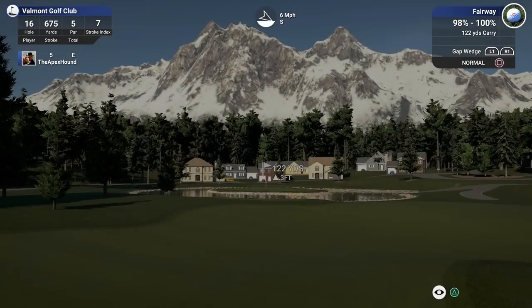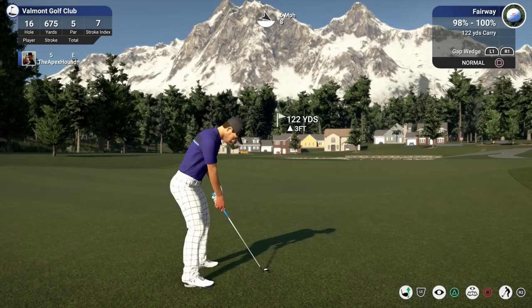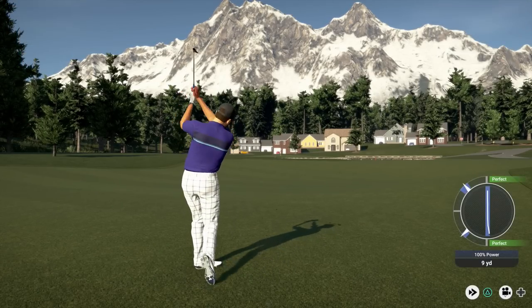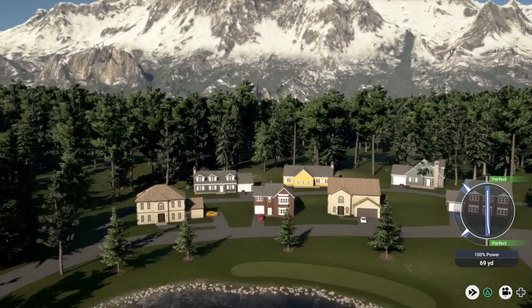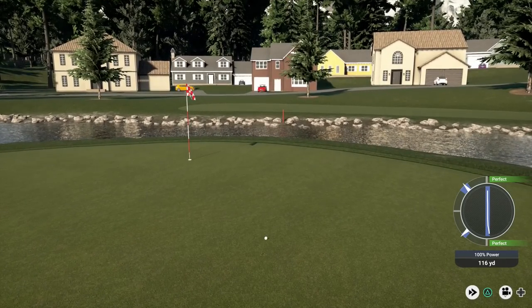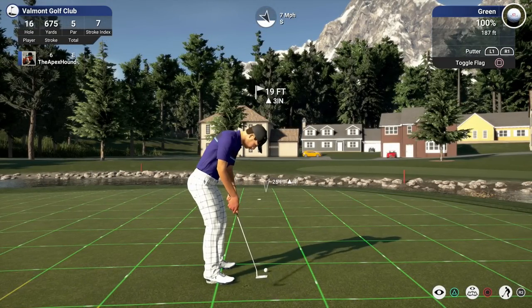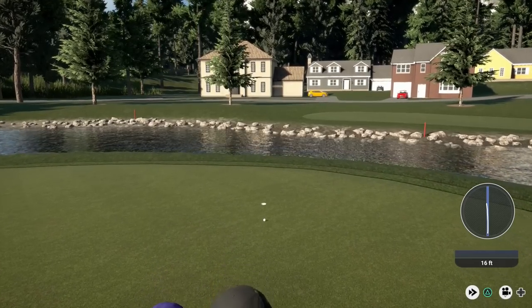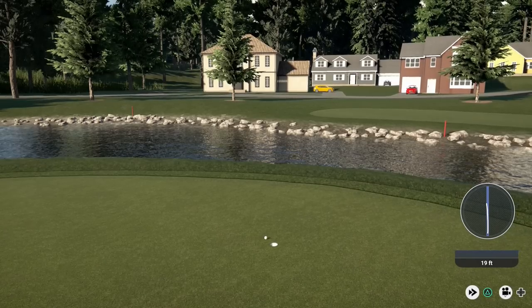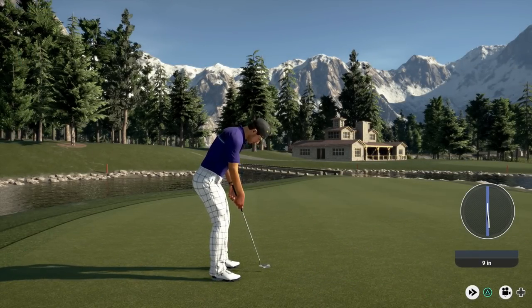About 120 yards or so to the pin — six mile-an-hour winds. Let's just hit this. Okay, that was better — that was nice. A little bit to the right, a little bit short, but it's okay. I like the houses in the background — it's really pretty. I'm going to hold this putt because I'm feeling a little bit pissed off. I am going to lose my mind. Decent little putt there.